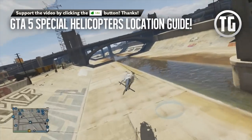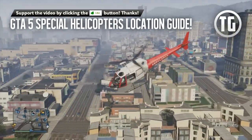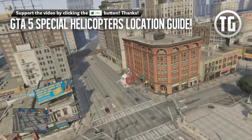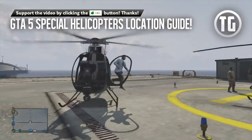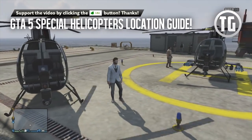These special helicopters include the Police Maverick, the same one that you see the police using, the Ambulance Maverick, which is labeled the Police Maverick in game but looks completely different, and a unique non-attack chopper Buzzard with no weapons and only a spotlight.